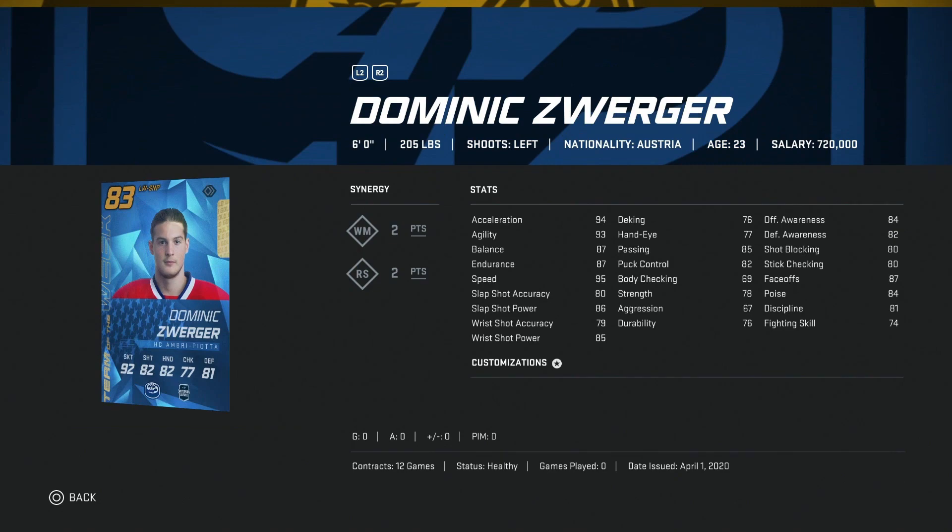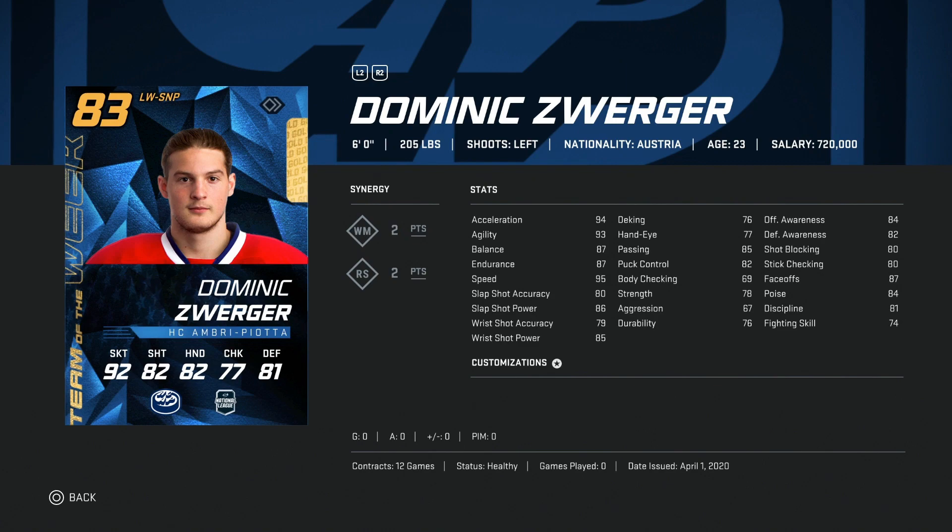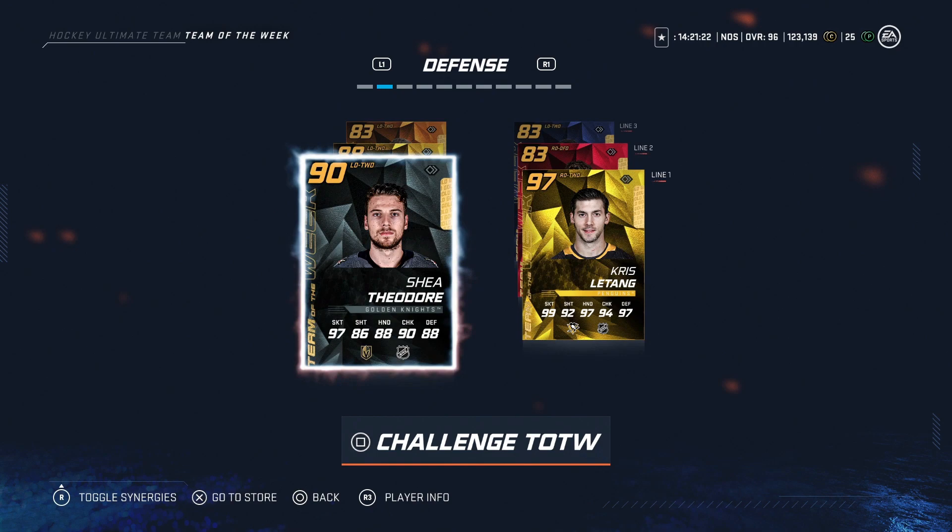Oscar Moeller at 83 overall, five-ten — same kind of thing, not really much you can do with this. The 83 Dominic Zwerger — even free-to-play players have base cards that are better than him, so again sell if you were to pack him.